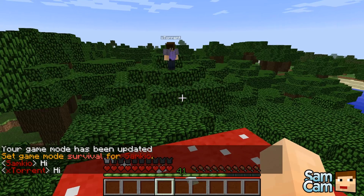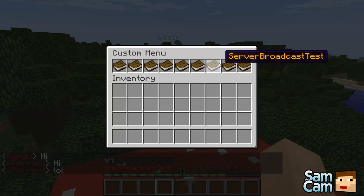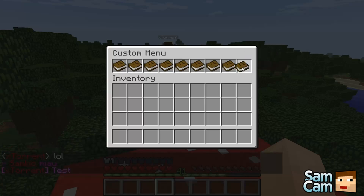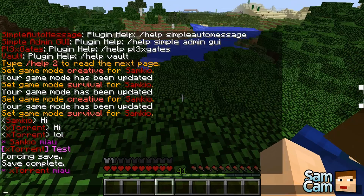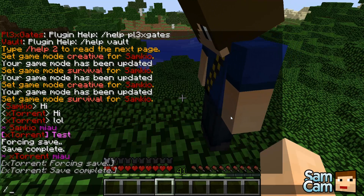Then there's Say — so it says 'hi' for you. Say 'lol'. Server broadcast test. And Save — probably one of the best ones in there. That's a good one.